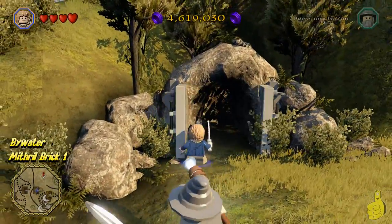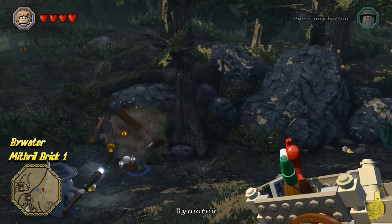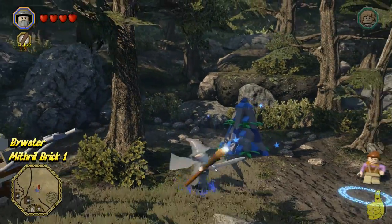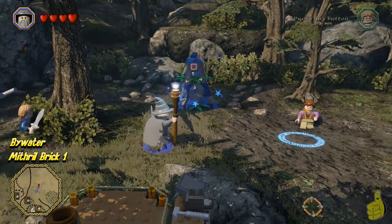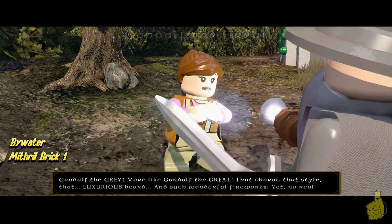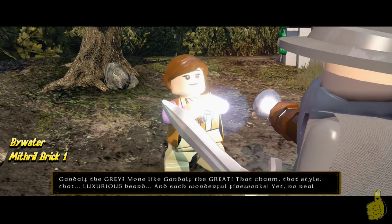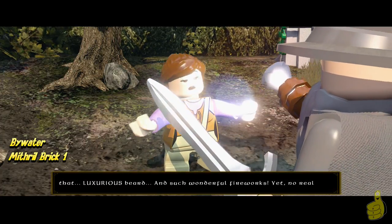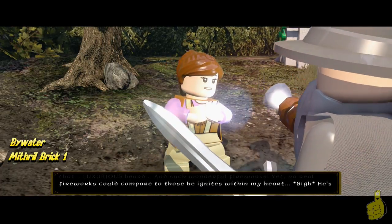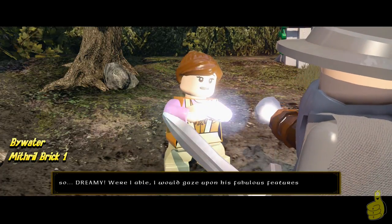Right off the bat, we use the statue stone to go ahead and teleport there, and we follow the little stud trail back to one of the first Mithral bricks. This one takes us to a door that opens up and actually provides us with a nice little area, which happens to be a little sanctuary designated for Gandalf. This lovely young woman who looks a lot like Rosie Cotton happens to tell us that Gandalf is one of her most sought-after wizards.